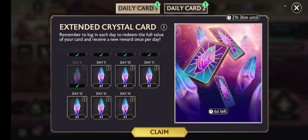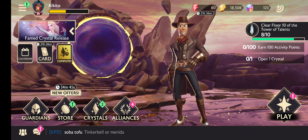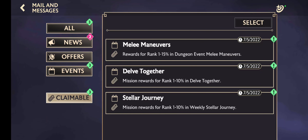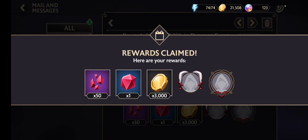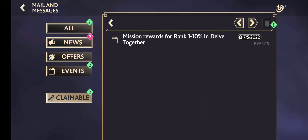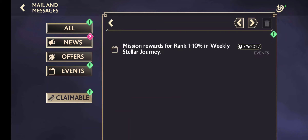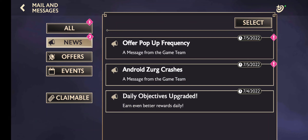So we have also cards. Nice, what we have here. Claims stuff, reward for rank — wow, very nice, let's collect this. Okay, we collected a lot of stuff here. Offer pop-up, frequent message from the game.